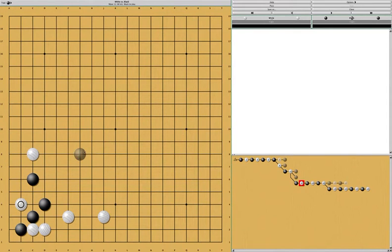At this point, black actually has a special sort of tesuji move, which is here. If white were to cut, black can come down, and at this point there's not really a good way for white to kill these two stones because of snapback.